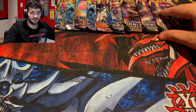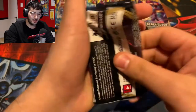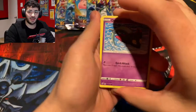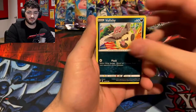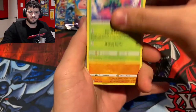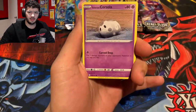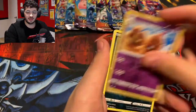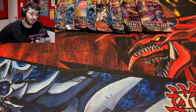We're gonna speed through these because we all know we're looking for the Cosmic Eclipse. These packs are opening up so smoothly. Going into our second pack: Dreepy, Vullaby, Scyther — wow, that is a nice artwork. We got Binnacle, Corsola, Hollisand, and another Non-Holo Spiritomb.